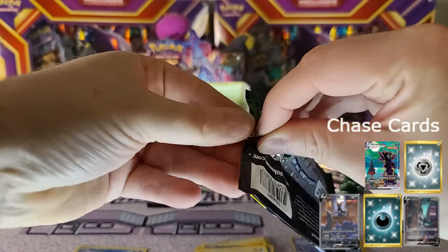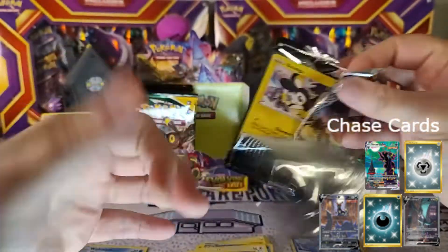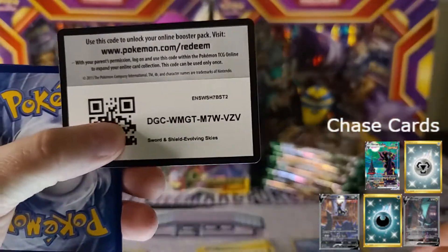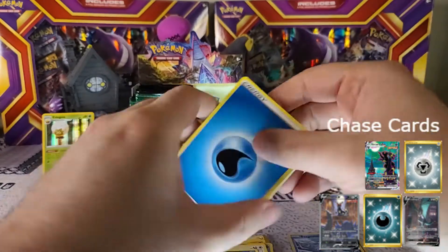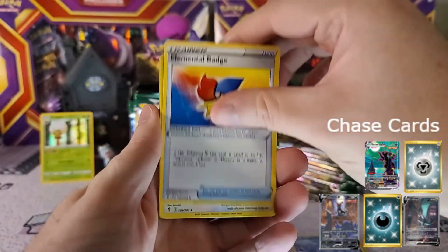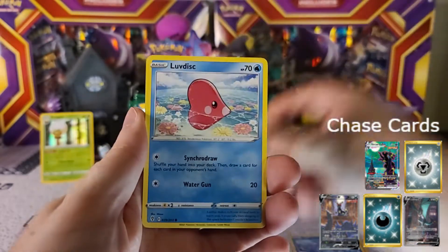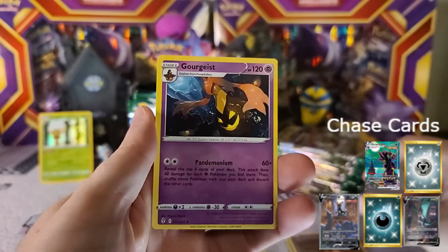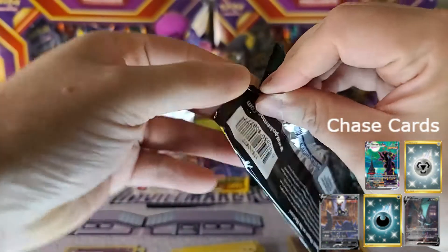I'm still working on this set as well as pretty much all the sets from Sword and Shield, and still some from Sun and Moon — hoping to finally get those master sets put together. Pack three: we got the Elemental Badge, Helioptile, Emolga, Slakoth, Flabébé, Luvdisc, Fletchling, Punkkapoo as our reverse, and Golduck's evolution as our rare non-holo.